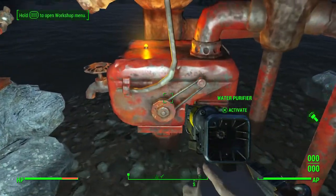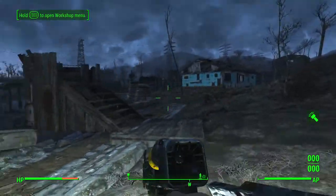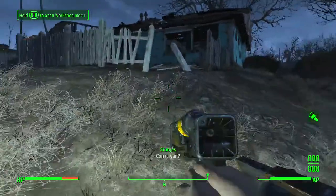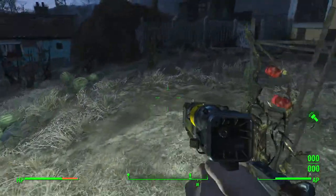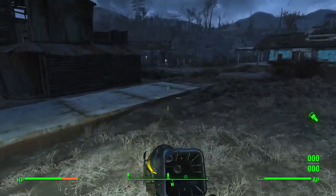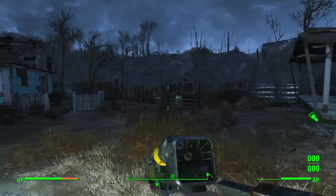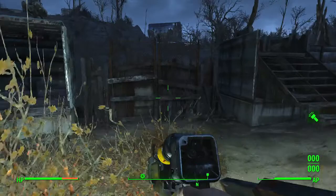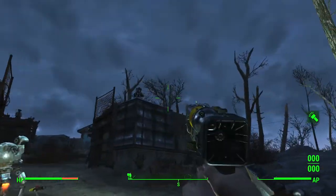Got a water purifier to get some purified water — I activated that. I got one more guard post here and I'm gonna add a lot more stuff. There's one more thing I forgot to show you — here's my little farm. I got some tato plants and melons and such. Over here is my back entrance. I don't think anyone would come through there anyway since it's near the mission start area, but I got a guard posted there and a turret.